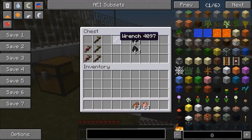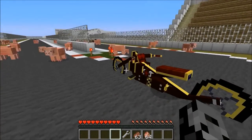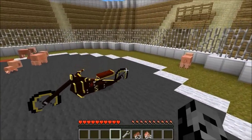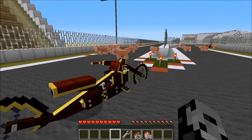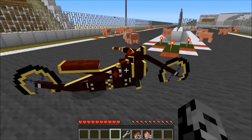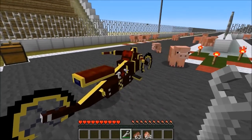One thing you definitely need is a wrench. To craft this, it's going to be an iron ingot and some coal. Because if you crash them, they break — and sometimes they just take damage from bumping into stuff. What you can do is actually take the wrench and heal the bike back up. Don't punch bikes — it's a bad idea. But if you do, you can take your wrench, hold down shift and right click, and it heals it back up.